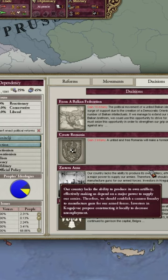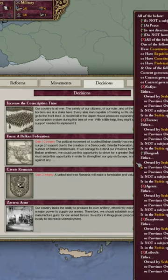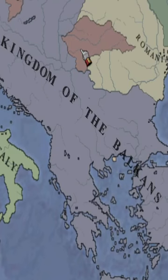And then finally, in GFM Fantasy Formables, you can form a Balkan Confederation, which gives us cores on Bulgaria and Greece. Kind of looks like this.